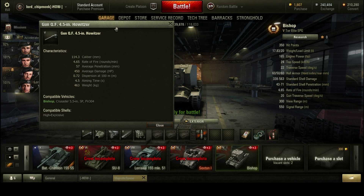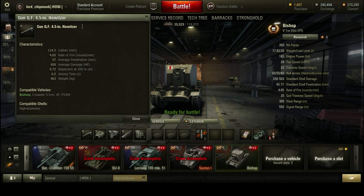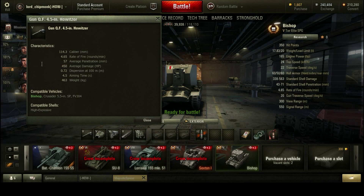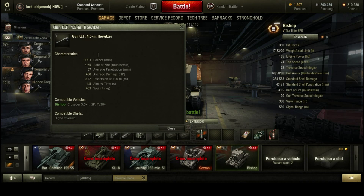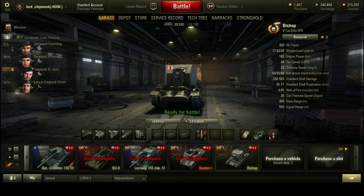When you upgrade you get the quick-firing 4.5 inch howitzer. It has 4.65 rounds per minute — pretty good for an artillery piece — 57mm of penetration, and 450 alpha damage, which is quite weedy. But the gun has a very high shell arc, so shells often land on top of people on their engine decks where armour is very thin. The 4.5 second aim time is very good for artillery, and 0.72 dispersion is also quite good for an artillery piece. The splash radius is terrible, and you only get one shell type — HE or nothing. It's a small pew-pew gun, but it can be very effective. Bear in mind the range is very limited to about 500m and the gun traverse arc is very narrow, so you'll be re-aiming a lot — that's where the relatively good aim time comes into play.